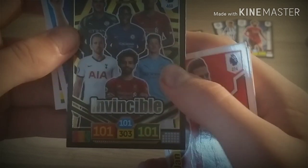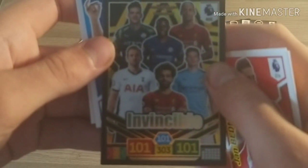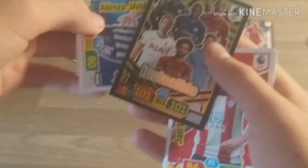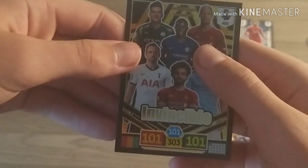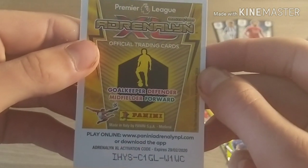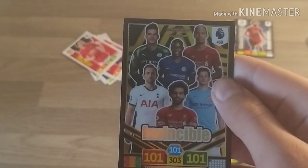We've got the Invincible card in a Megaton - that is absolutely unbelievable! 101, 101 on everything - that is absolutely incredible. Hopefully I can do this justice. Wow, I have just packed the Invincible card in a mini-tin - can we just appreciate that for one minute? 101, 101 on everything. On the card is Ederson, Van Dijk, Kane, Salah, and De Bruyne. There is the code if you do want to get that. I have just packed the Invincible card in a mini-tin - that is unbelievable.